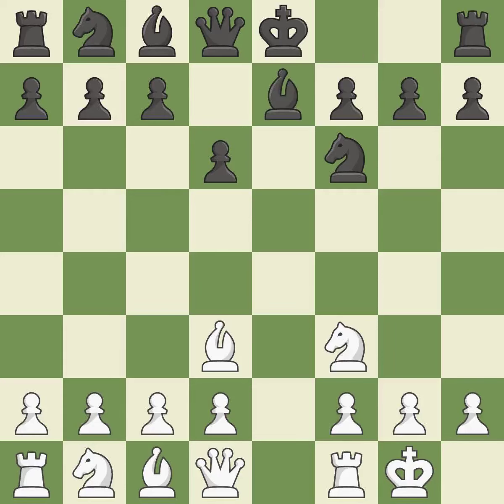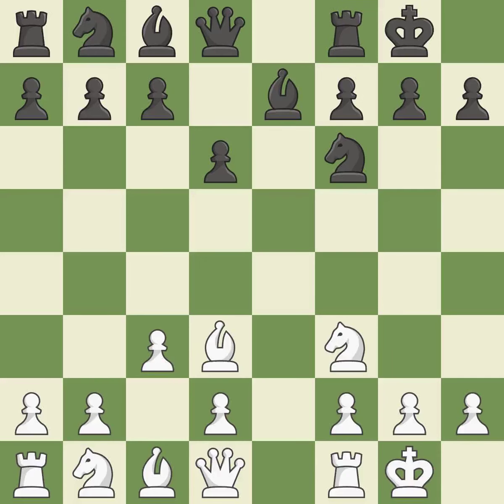This develops a bishop off its starting square, getting it into the action — it is the last book move. Castling develops a rook while moving the king to a safer position beyond the board's center. Castling to the same side of the board as your adversary helps you escape some of the attacking that comes with castling to the other side — it is ideal.